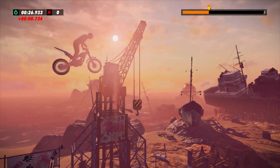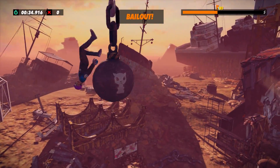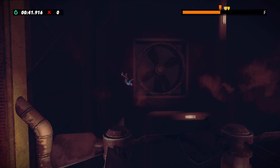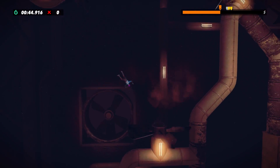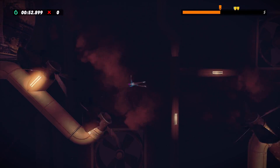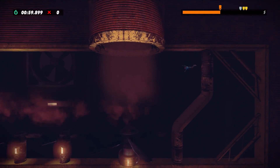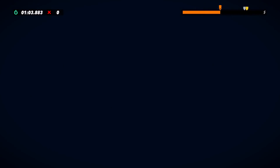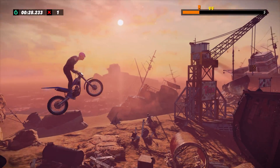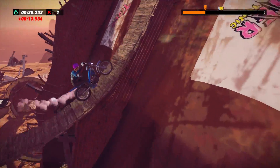This one is really cool. On the Grave of the Giants level at Checkpoint 6, bail at the ramp and grab onto the demolition ball. Going backwards at the beginning of levels can sometimes be more fun than going forwards — take the Beach Bum level, for example, where you can crash a monkey bonfire.